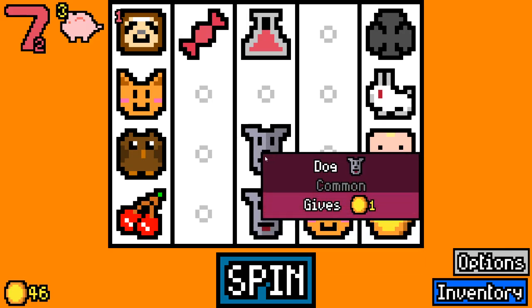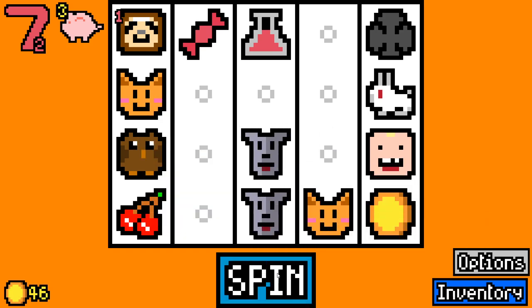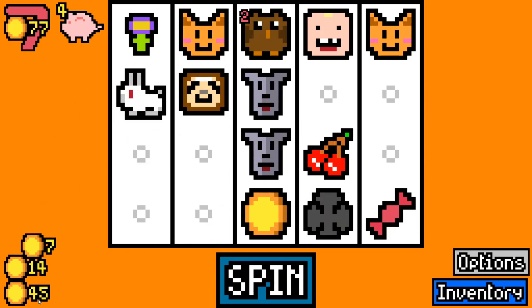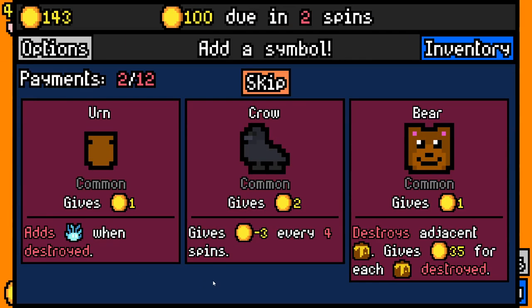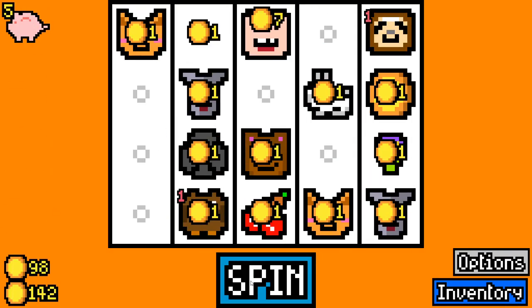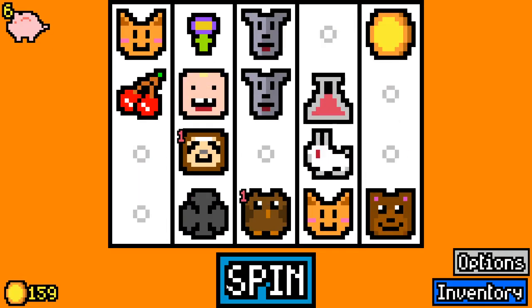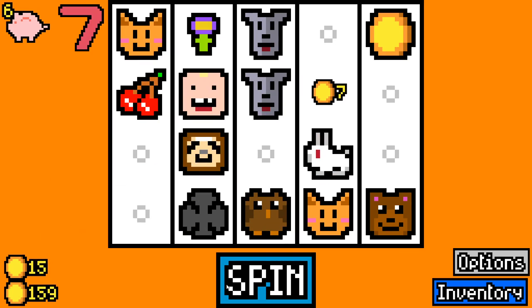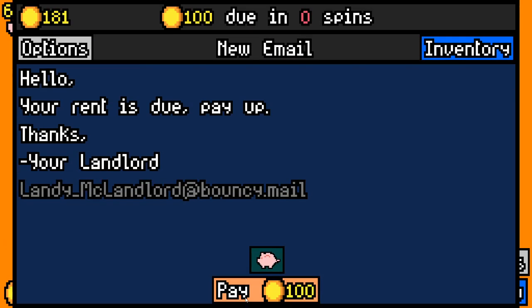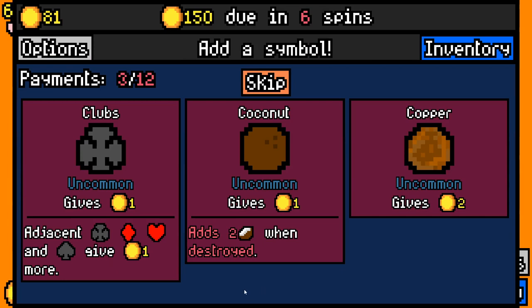We just got a Chemical 7! And I like the way you can pet the dogs — I never knew that. Now we just got an extra 77 here, so that's a huge get this early on. We could take a bear — we have a lot of animals going on, so getting a Beastmaster could work. Let's take another Chemical 7 and keep building up to that. That allowed us to pay rent quite handsomely and we've got more than enough to get to next rent.